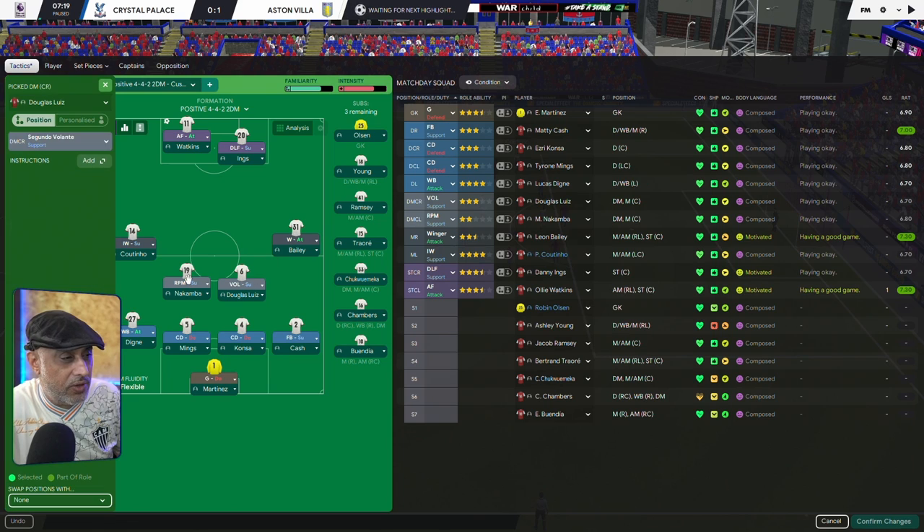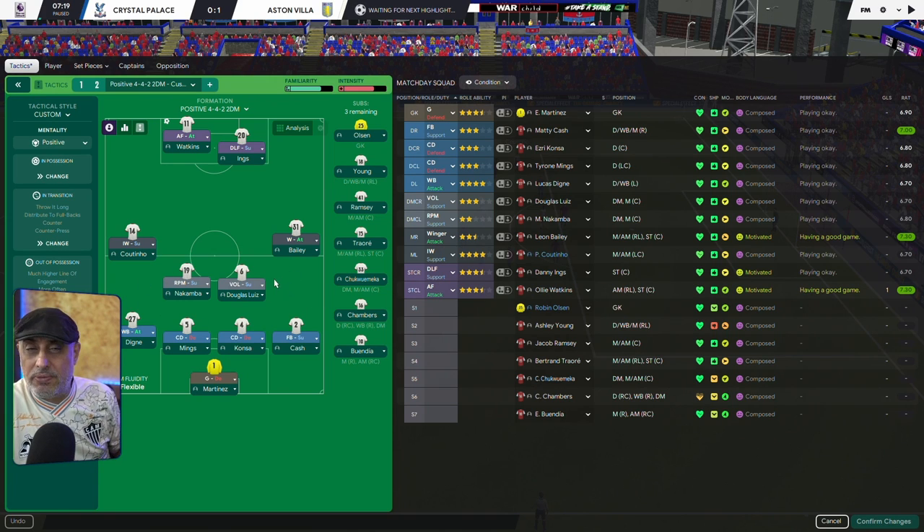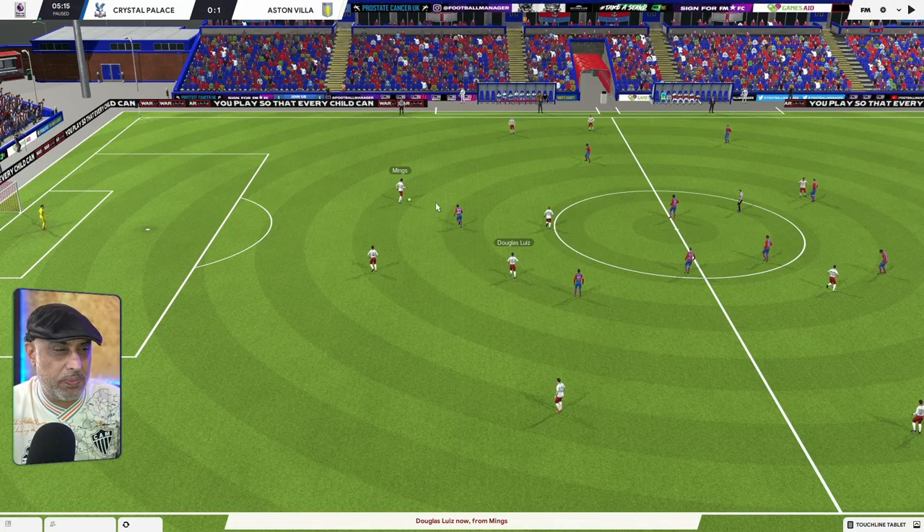There are no other PIs on any of these roles except for the inverted winger — they're all clear of PIs. I just want to show you that with a double pivot, you also get a lot of options. You might get deep diagonals from this position, and also from the other side. Then we have the deep line, and the DLF on support dropping deep and working with the Volante. Occasionally they might swap positions — he might arrive late in the box. You can also put the Volante on attack duty because we've got a fullback on support.